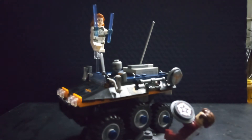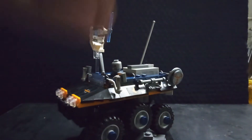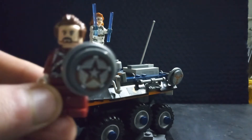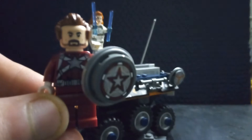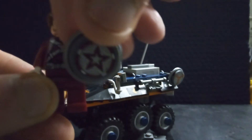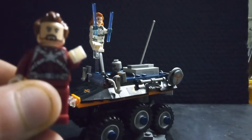I'm going to run through the minifigures and then I will run through the set. First up, there's Red Guardian. He's exclusive to this set. He comes with this shield, which is a sticker on a 2x2 rounded piece, which is just on top of a round shield. He's all in dark red.